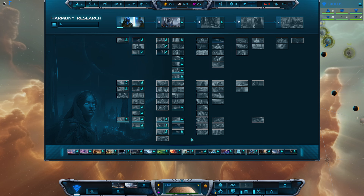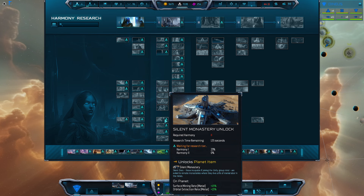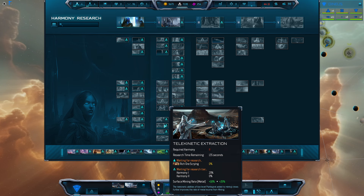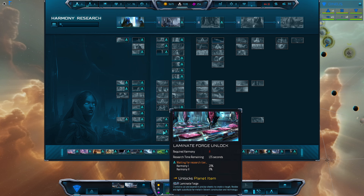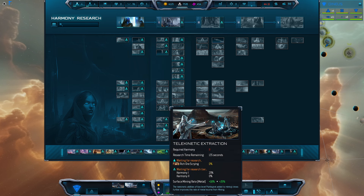In Tier 2, I would recommend prioritizing some items at the bottom to bolster your economy. For example, the Silent Monastery Unlock — if you're finding yourself at a deficit of metal, I recommend unlocking this and placing it on several planets. Also, Surface Mining Metal Rate, which I get pretty early. You can also unlock Laminate Forge Unlock, which will allow you to augment metal by converting crystal to metal, assuming you have a surplus of crystal.